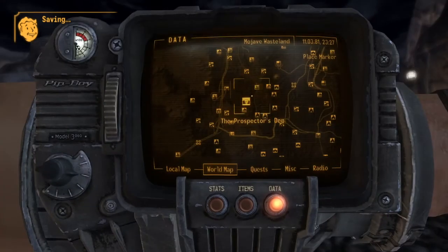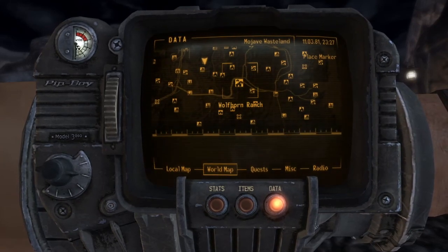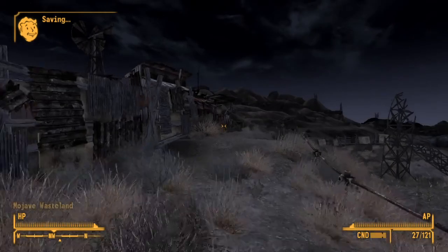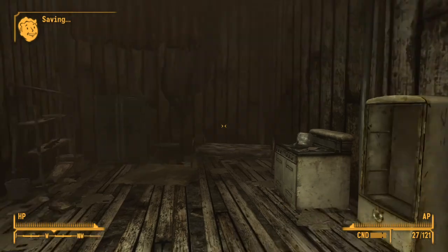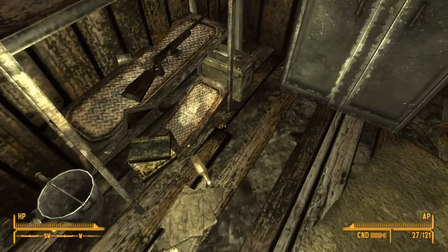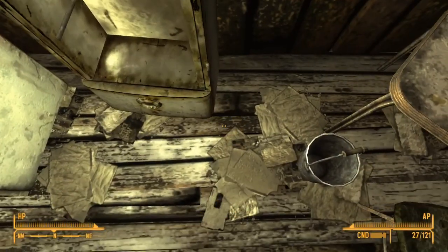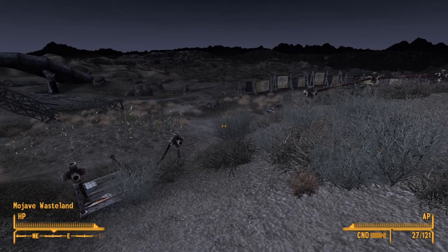After this, you're gonna want to go over here to Wolfhorn Ranch. Just head on over there — you most likely already visited this place, this is also where you get the chopper. You're gonna want to enter the farmhouse right here. If you head to the left, there it is by the fridge. They're really hard to see, so you really have to keep an eye out. That's basically it.